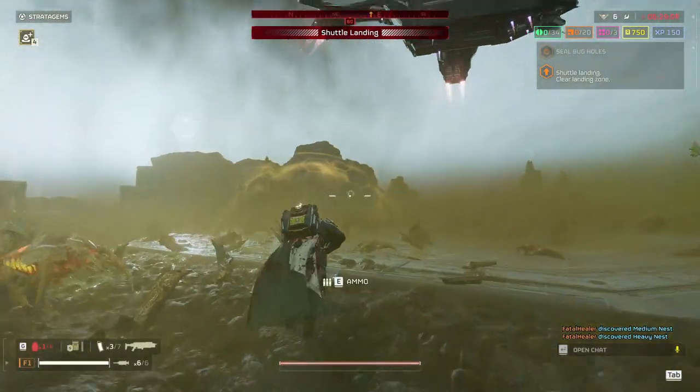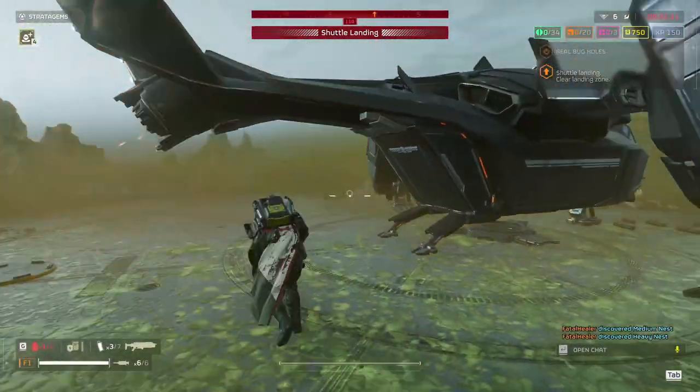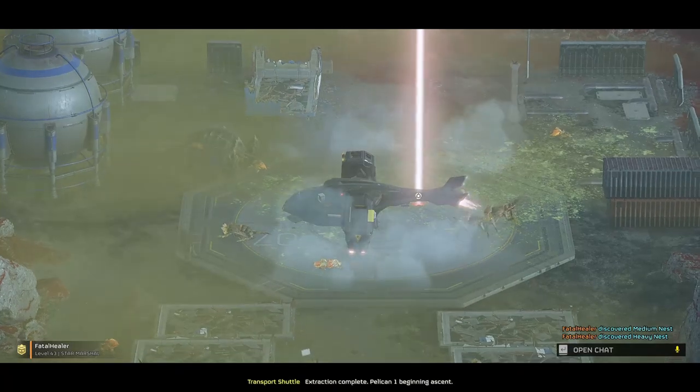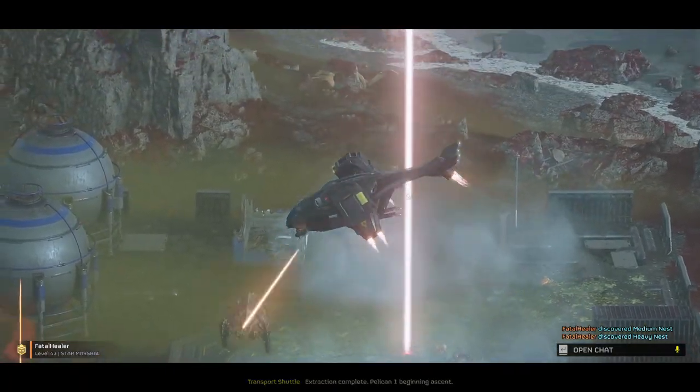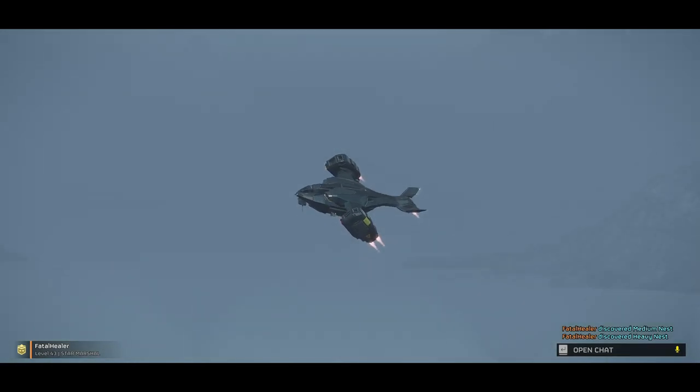For the booster I had the stamina enhancement as it makes it quite fast and easy to traverse the terrain. As for the stratagems, I had to close down 11 bug holes as fast as possible, so I chose to use the 380 HE orbital barrage, the Eagle 500 kg bomb, and the walking barrage. In order to survive all the bugs that will be chasing me, I used the shield generator pack.